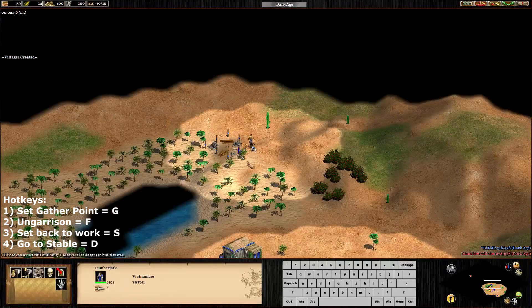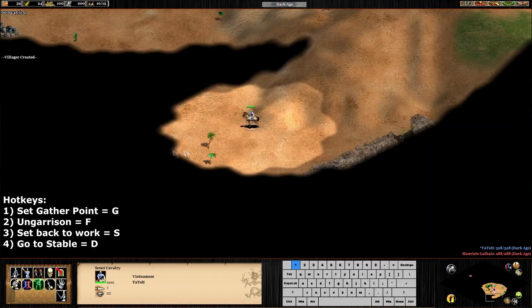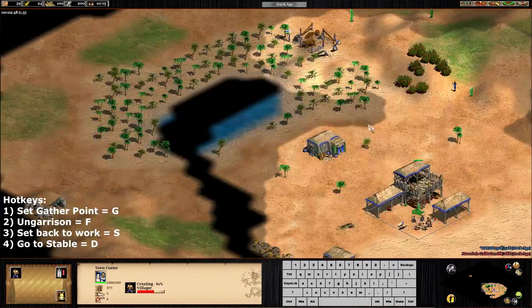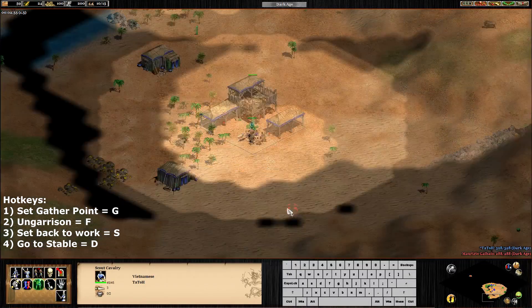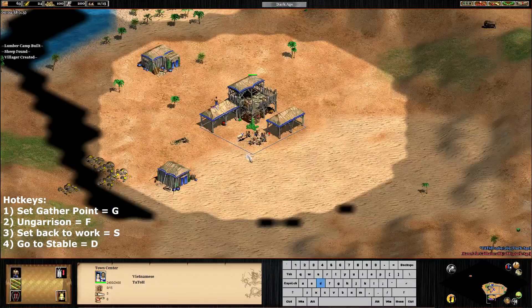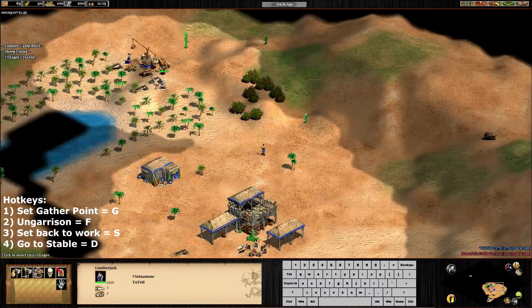We need two more on wood. The wood line is the best. Remember to place the lumber really close to the wood line - it's not worth it to leave a space between the lumber and the wood line. It's the same with the mill. I'm going to do the same: right click to drop the food, and then create a villager. It's simple.